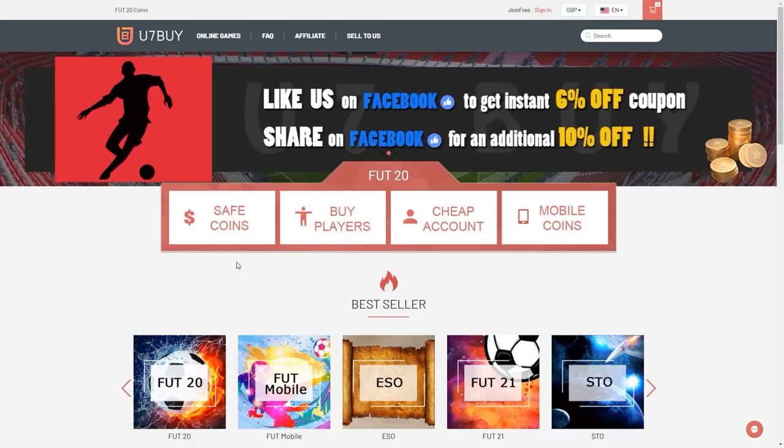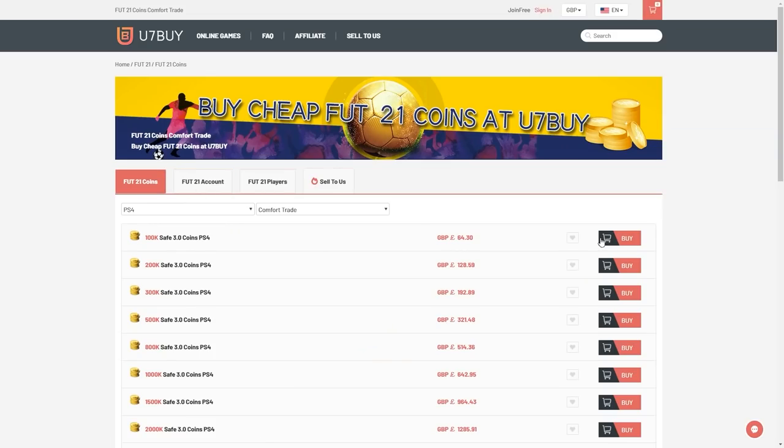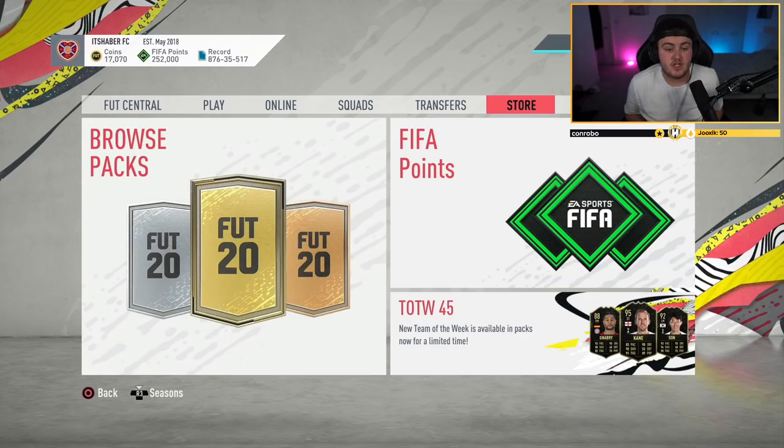What's up guys, welcome back to a brand new video. Today we're talking about the FIFA 21 FIFA point carryover. Check out U7Buy — link in the description — and use the code HABA to get yourself five percent off all of your orders.